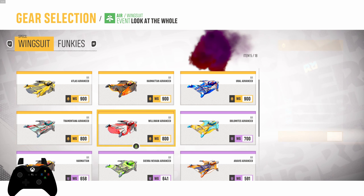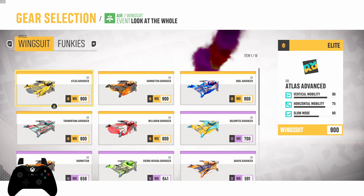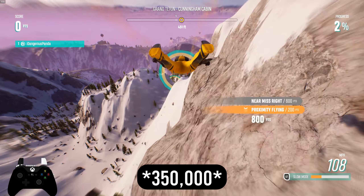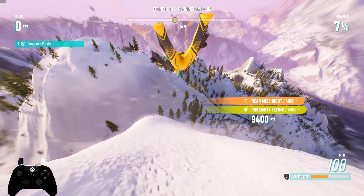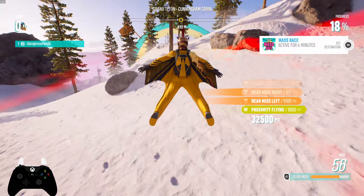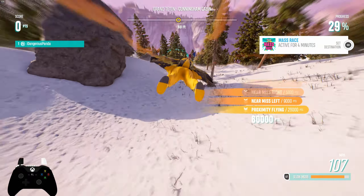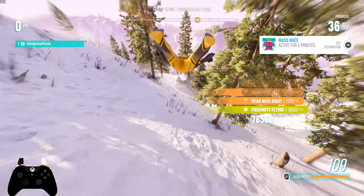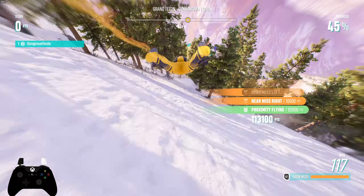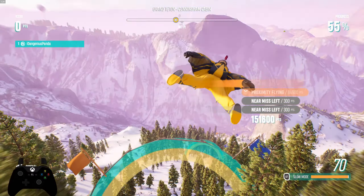We're not rocking the Funkies today — we are rocking the elite wingsuits. I have quite a collection here; I showed off these three and a couple of 800-level ones, but we're gonna start off with the Atlas Advanced. We need 350,000 points, which is a scary number — that tells me I have to keep really close to the ground. No backtrack either, which means we basically can't fail. I'm gonna keep it low and stay concentrated. Even with elites, this challenge is pretty hard — I've tried it a couple of times.